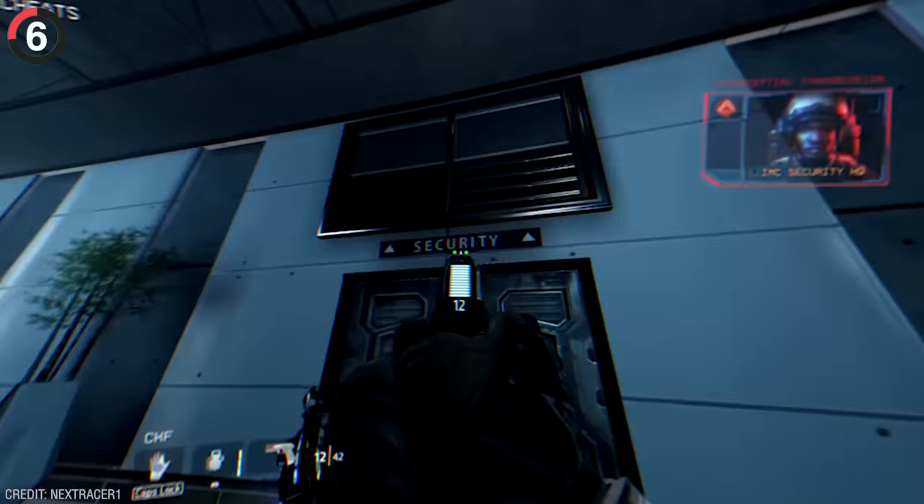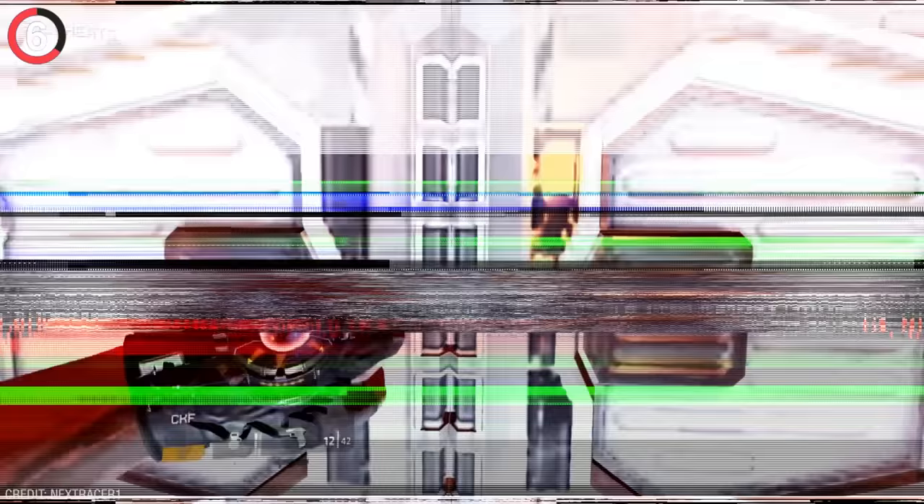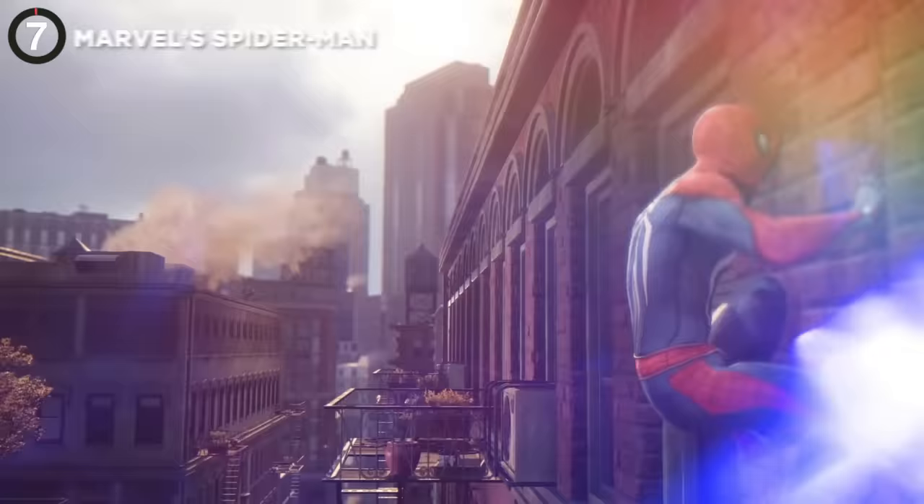Another movie reference that took even longer to find was in Titanfall 2, and it remained a secret for six years. This security door was sealed shut and no one thought otherwise until one person tried time traveling in front of it 88 times. It's a subtle Back to the Future reference, but it means you gotta do this for over a minute straight. And when the door finally opens, you'll find two skeletons recreating a scene from Time Cop.